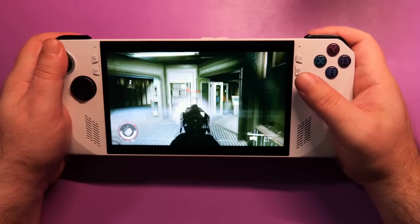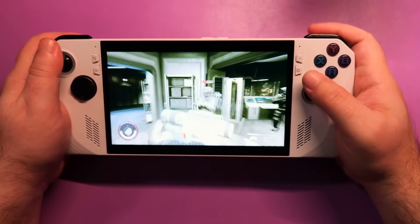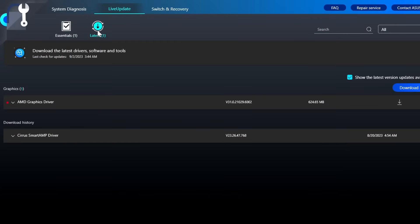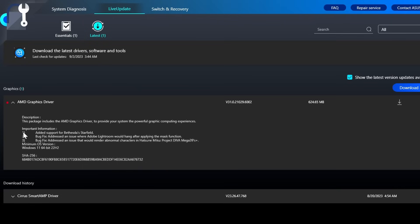First things first: if you don't want the game to hard crash basically no matter what you do, you're gonna want to open up the MyASUS app and install the brand new graphics driver they just released. It is specifically tagged for support of Starfield. You are going to have a lot of problems if you don't get this done.